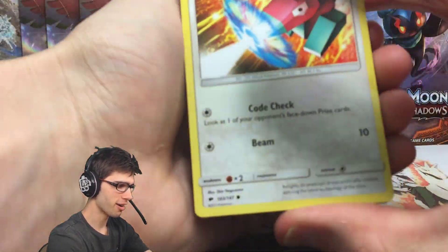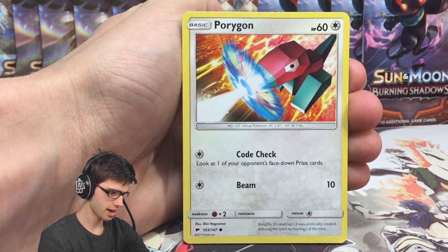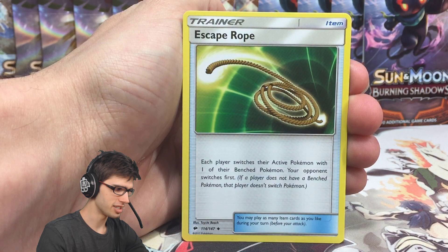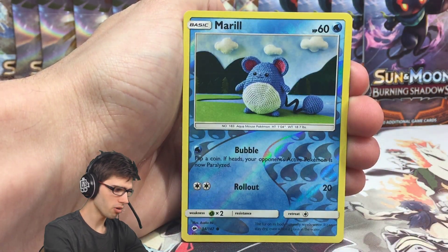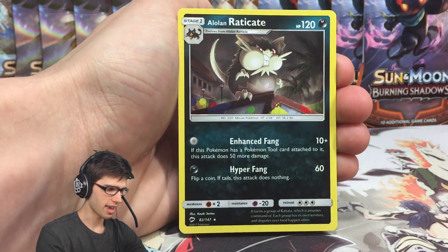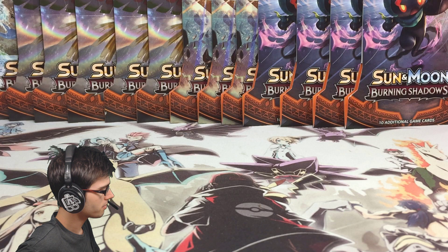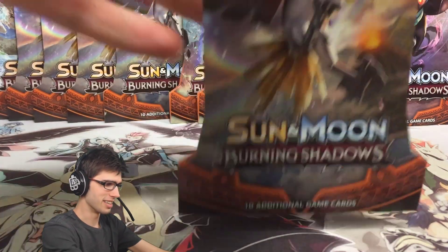Let's get into our first pack here. In the first pack we have a Porygon, Caterpie, Pancham, Rattata, Mudbray, an Unlisted Leaf Energy, an Escape Rope, Sophocles, Ribombee, a Marowak Reverse Holo Common, and just a regular rare. My little sister was at the door for a second, but we're all good — we're chilling. Let's go into the Ho-Oh pack art next.